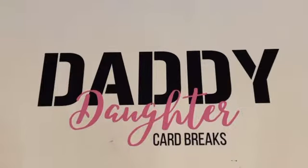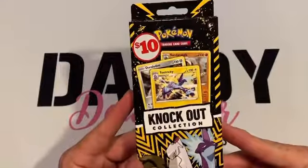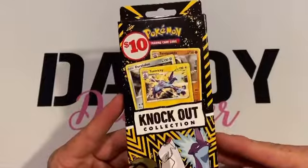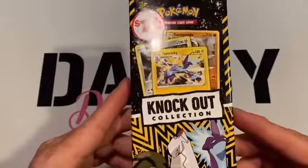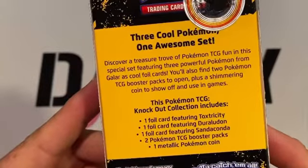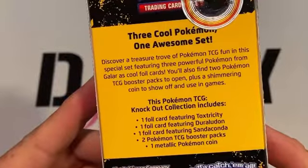Hello everyone, welcome to another video from Daddy Daughter Card Breaks. My name is Clay — Lucky is with me. Today I'm going to open this Pokemon Knockout Collection. I have not seen one of these before. Some of you may have, but it was the first time I had come across it. I picked it up from local Family Dollar and it was ten dollars. It is called the Knockout Collection.